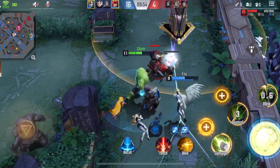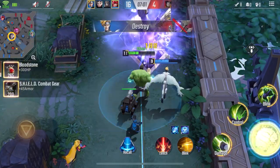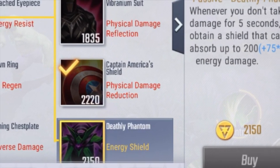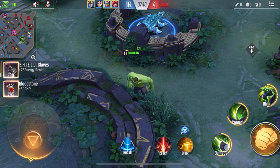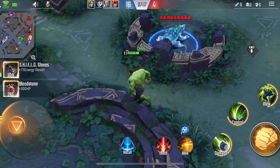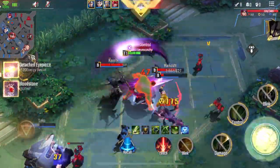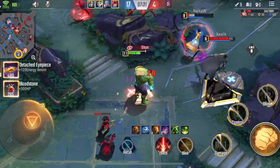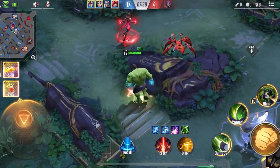Follow me on my journey on becoming a good player in Marvel Super Wars. You can add me — GamerNom — in game. Next is the Deathly Phantom. This Deathly Phantom increases your HP as well as your energy resistance. Why energy resistance? Most of the enemies are physical damage oriented, but the only weakness Hulk has now is energy resistance. If I make one of those items that decreases that damage, then Hulk will be unkillable at this stage of the game. That's why I made that kind of item.